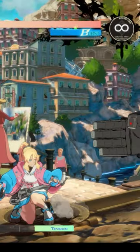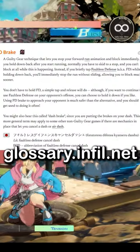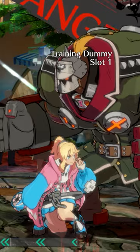Blocking has a catch — when cancelling run into block, you are forced to watch a little skid animation. The skid animation in previous Guilty Gear games left you vulnerable, but not in Strive. You can skip straight to block, as demonstrated with this instant block versus Potemkin.